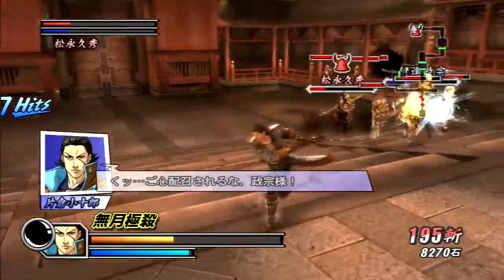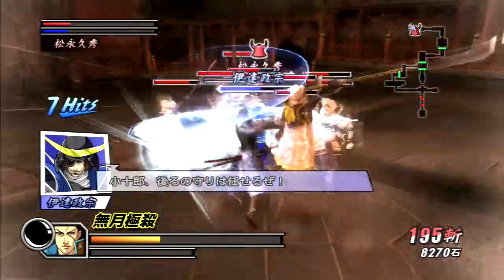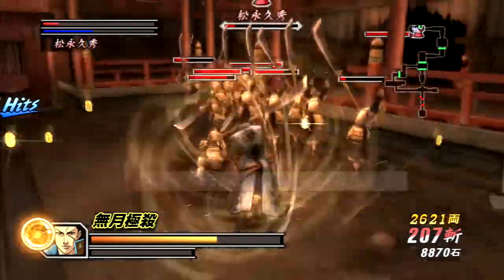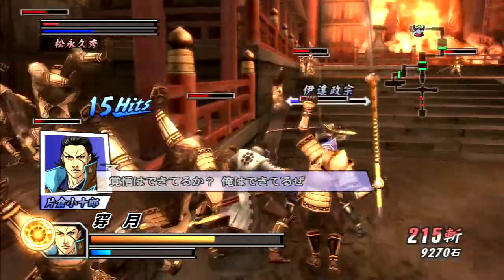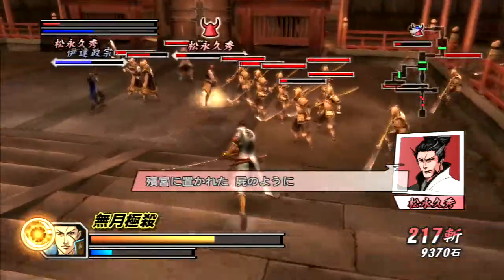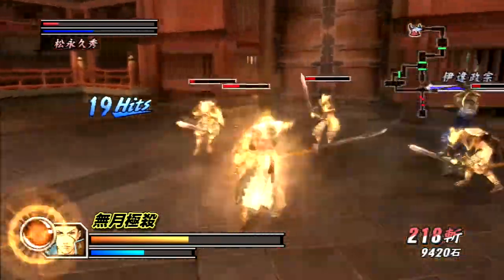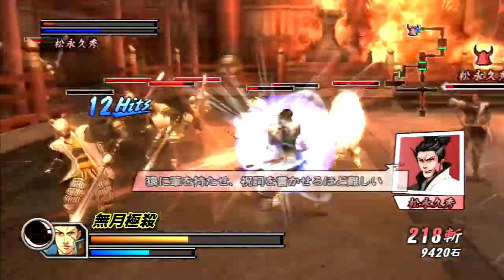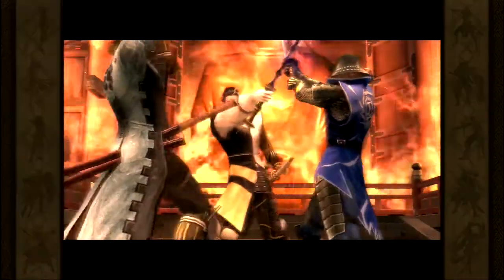I do like Matsunaga Hisahide as a villain overall — he's pretty menacing, he fights dirty, he's unpredictable, and I just like his design. It's very villainous but somewhat minimalistic compared to Basara's usual standards, and he uses a regular sword which I appreciate. He just walks slow and isn't that fun to play as, and we really don't get to play as him until Basara 3 Utage — he basically had his own spinoff game. Our fury drive gauge increased back to full, so we're going to use that now to increase our speed and damage and hopefully finish him off. And there we go — one hell of a final blow. He gave us a run for our money.